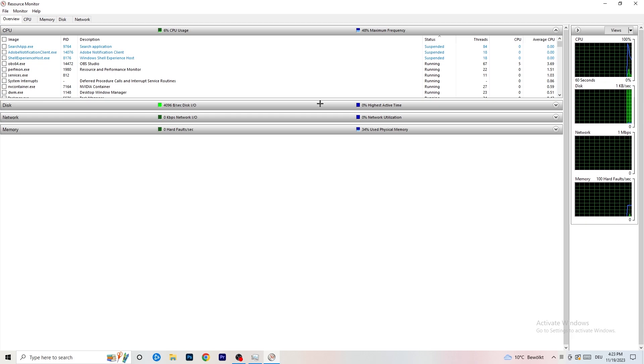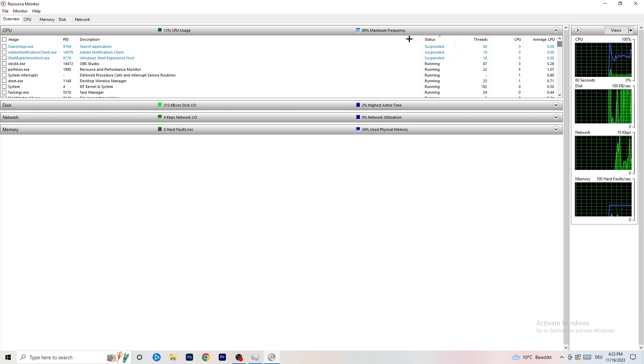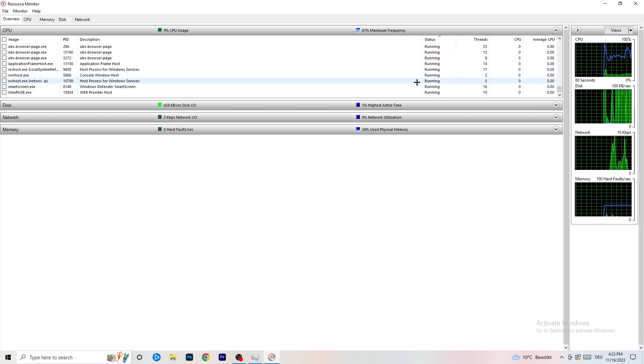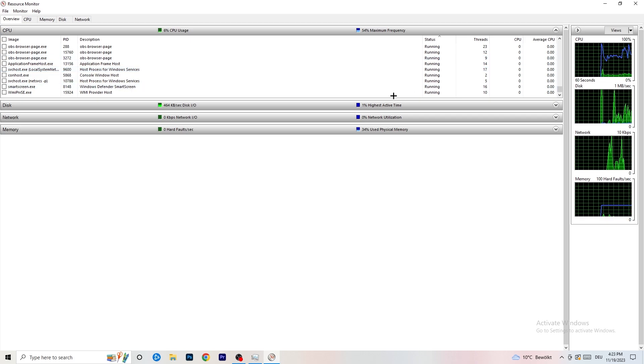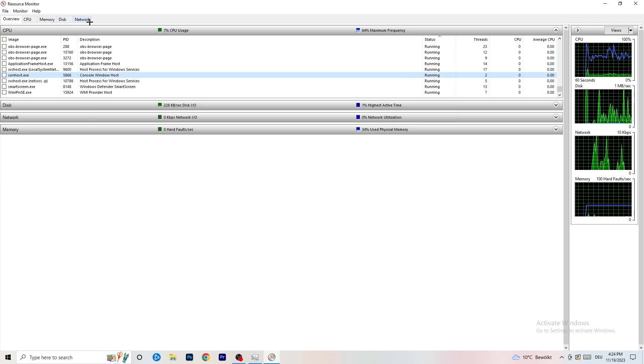Once Resource Monitor is open, wait about 10 to 30 seconds — it will load every single application and background process currently using your network. You'll see some programs running and some suspended. Go through and end every single process that is using too much of your Wi-Fi or ethernet that is not related to Windows or your game. Right-click and select 'End Process' for each one.